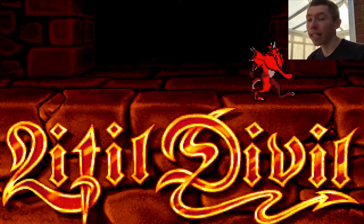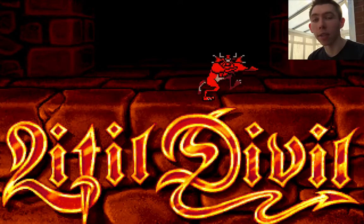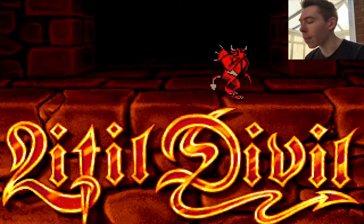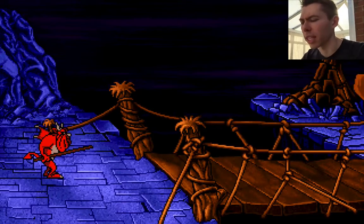This is basically a game where you play as a character called Mutt, who's obviously a devil, and you have to go through a huge maze of different corridors called the Labyrinth of Chaos to retrieve what's called the mystical pizza of plenty. It's full of puzzles and riddles — a really quite thought-provoking game.